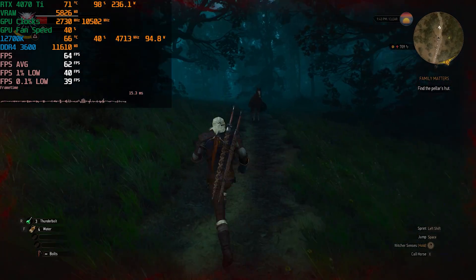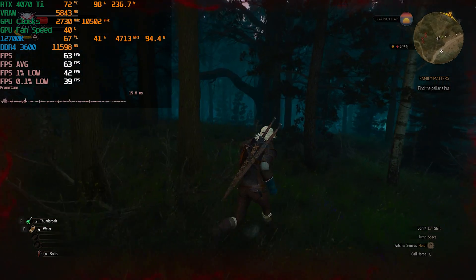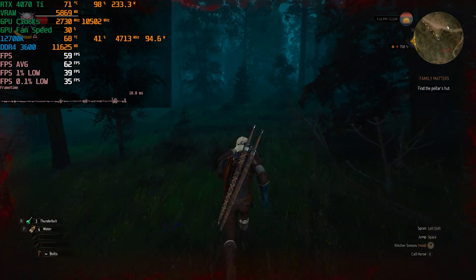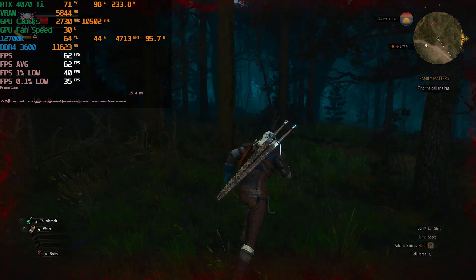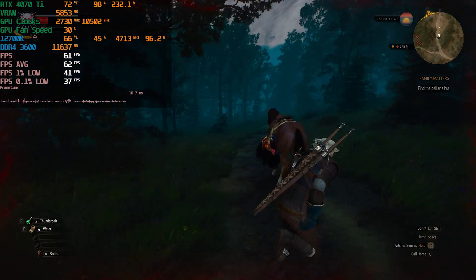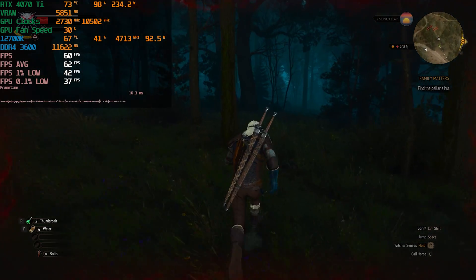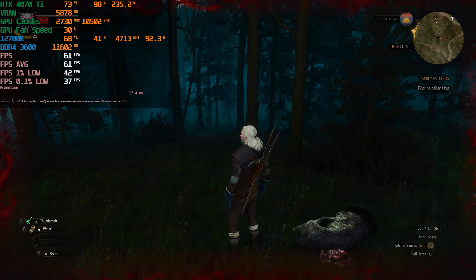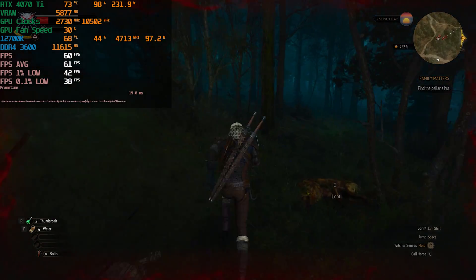We dropped down from 90 frames per second to around 60 frames per second — a pretty big loss just by enabling ray tracing, even with DLSS Quality also enabled. We are dipping below 60 frames per second at times, even at 1080p. This game is terribly optimized. Interestingly, it uses the same engine as Cyberpunk — Red Engine 4 — and Cyberpunk actually performs quite a lot better, which is ironic given Cyberpunk was heavily criticized for its performance issues.